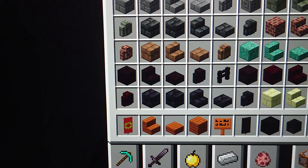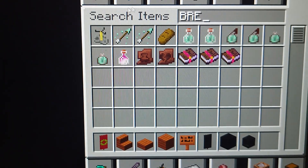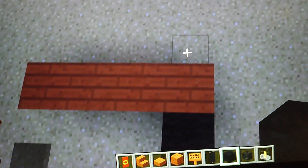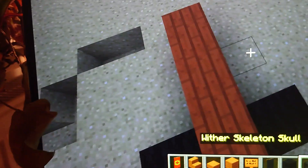You need a Brewing Stand. When you do it, put to the sides Black Wool. And now Winter Skeleton Skull.